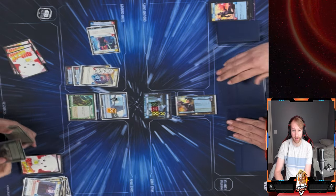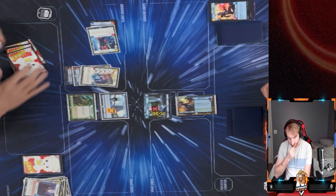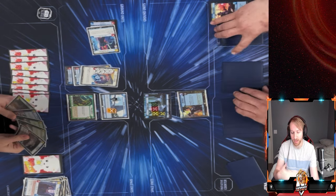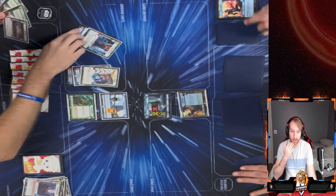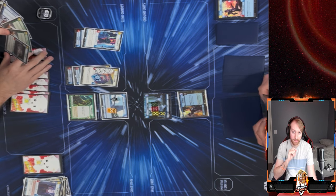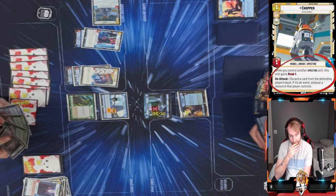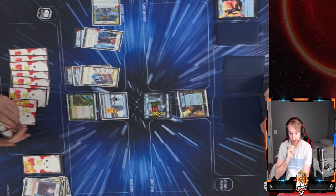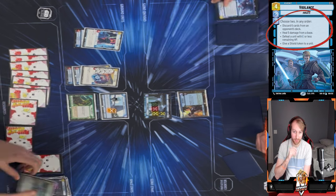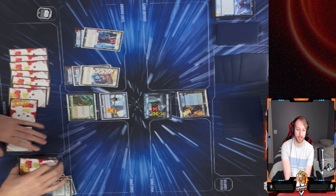Now I just have a really big Fleet Lieutenant who can't do anything. I play Luke to deal with the Death Stormtrooper, but then he entrenches Luke right away. I've seen all three Entrenches — I need to draw into something. I don't want to play down any more units and waste cards in hand because with the mill I just can't come back. I play Chopper, trying to draw him into something, but he plays another Vigilance — kills Chopper and mills more cards off my deck.